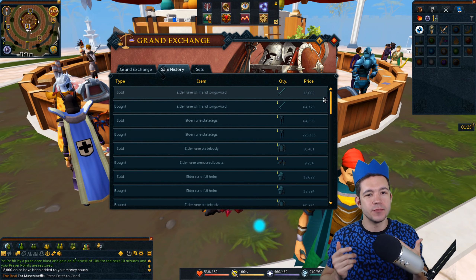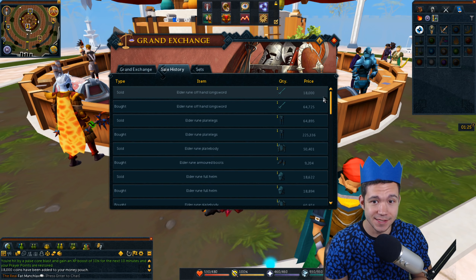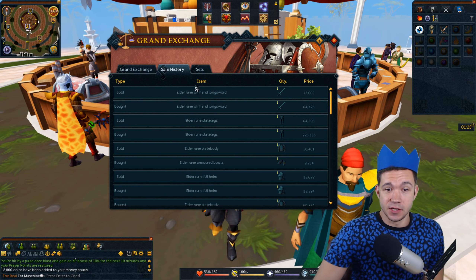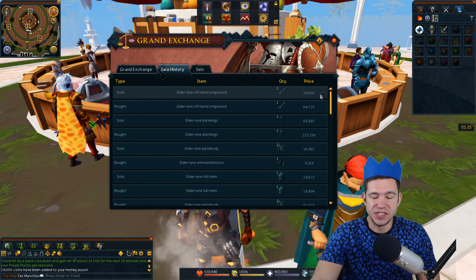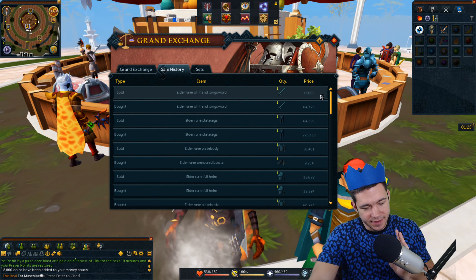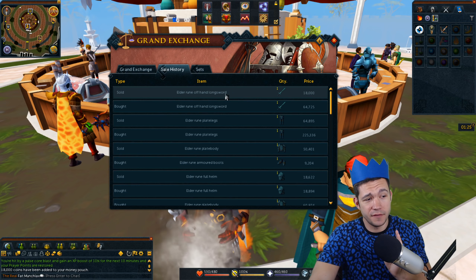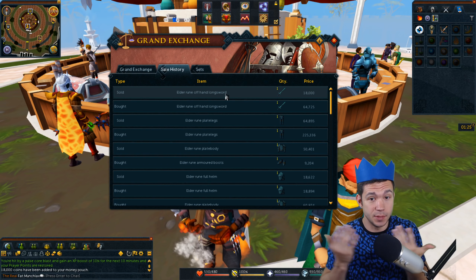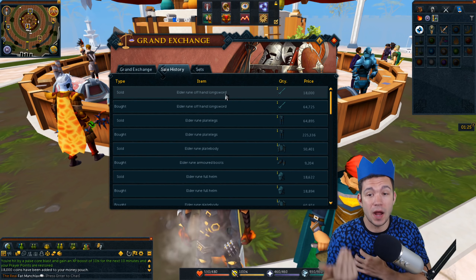Now you can probably understand why I was so excited to make this video. The Elder Rune Offhand Longsword: 18,000 buy price, high alchemy is 20K — that means you have zero risk. Quite literally, I'm dead serious: there is literally no risk when buying Elder Rune Offhand Longswords at this price because it's below alchemy. It can't go lower. In fact, if you buy it at this price, you can high alchemy it for profit.